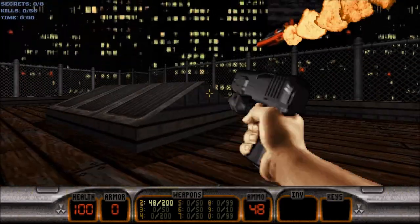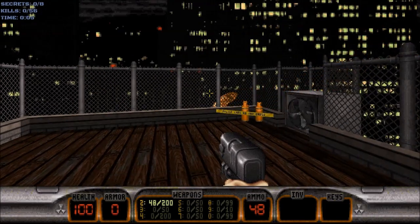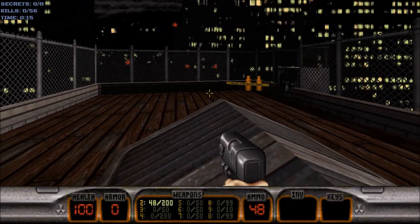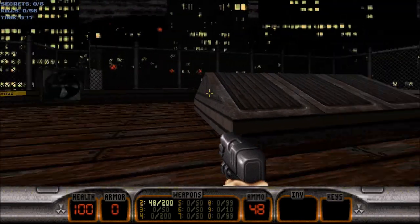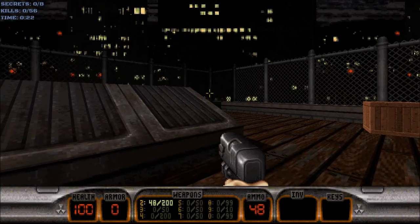Those alien bastards are gonna pay for shooting up my ride. There goes Duke Nukem's ship — the aliens shot him off it while he was riding on it, and he was forced to land here on this rooftop. So let's get some revenge for Duke Nukem, shall we?